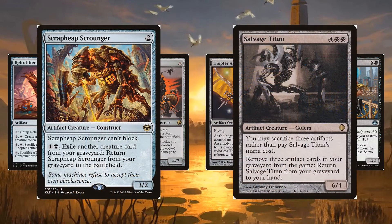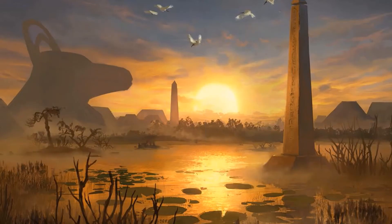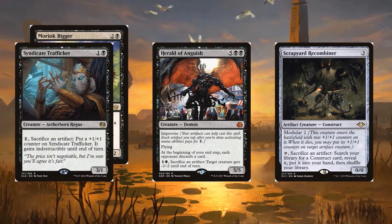There are a couple of self-recurring creatures that don't mind dying to the God Eternal. Scrap Heap Scrounger and Salvage Titan use the graveyard as a resource to come back over and over. Other than Bantu, the deck has some additional ways to sacrifice artifacts for value. Syndicate Trafficker and his friend Moriok Rigor grow to be huge attackers. Herald of Anguish is an enormous demon that forces discards and removes creatures. Scrapyard Recombiner is a perfect fit here — most of the deck's creatures are constructs, so it can always grab exactly what I need, such as removal in Noxious Gearhulk or tokens from Hangarback Walker.